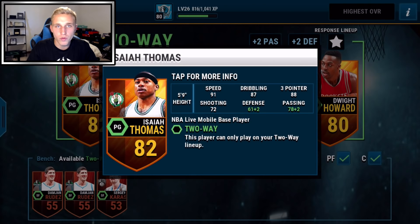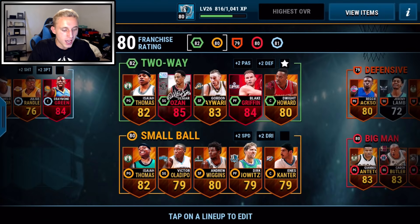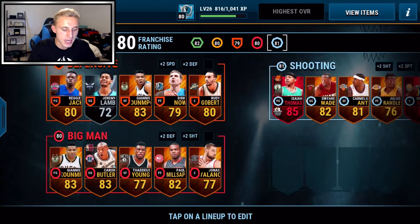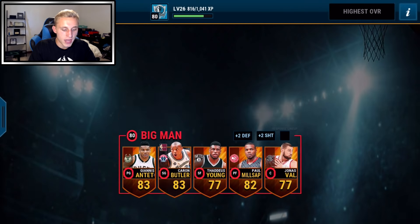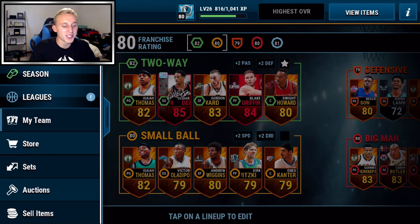It's really important to have a really good shooter. I use Isaiah Thomas, Kyle Korver, and Karon Butler — they're all super good and not incredibly expensive, about 30k right now. My elite Isaiah Thomas has 91 speed and 88 three-pointer. You can get him in the impact set. I also have Karon Butler throwback with 87 three-pointer, and Kyle Corver is a beast too.